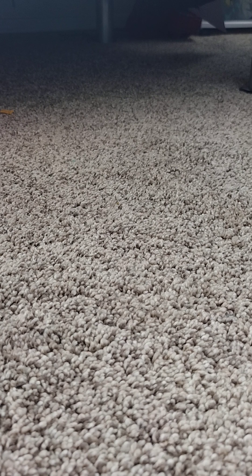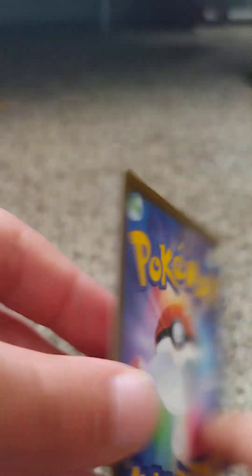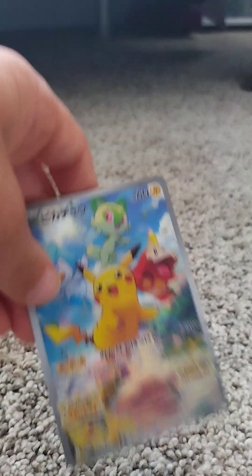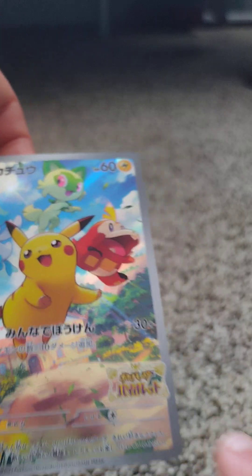It is a Japanese card promo. It is a Pikachu, which can take away 30 or more damage, which has printing on the side, and is a Scarlet and Violet promo. In regular English, this is $3.70 without the special printing, but this is more expensive because it's in Japanese and it has these crown things right here.